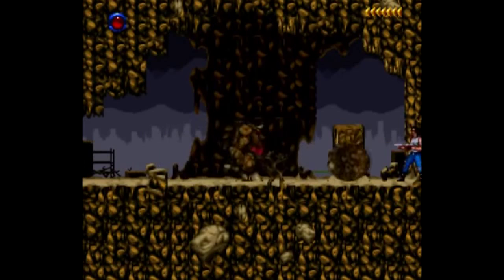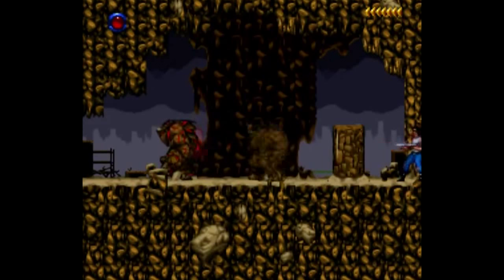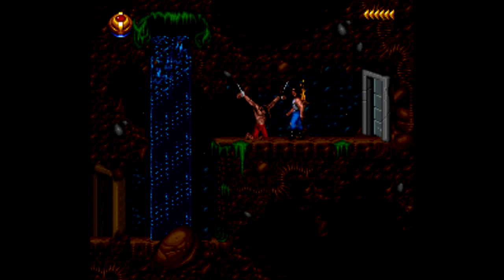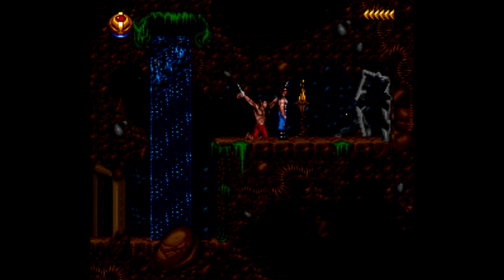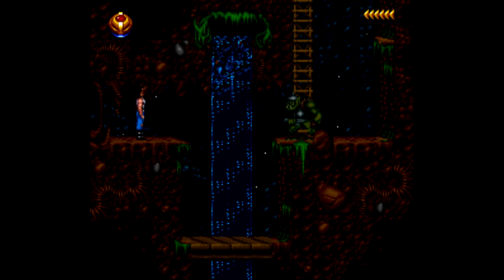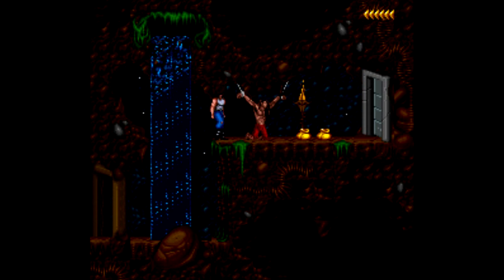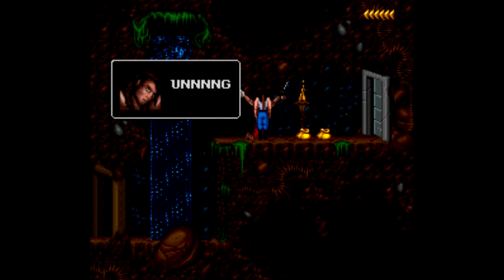I make the gameplay sound pretty simple, but believe me, it gets pretty dang hard — and I don't just mean the absurd jumping you have to do. You also have to collect items from prisoners that allow you to unlock the next part of these huge maze-like levels. They can also give you bombs and other useful items to help you get to out-of-reach areas. So yeah, you gotta talk to every one of these guys, even if they have nothing to say.